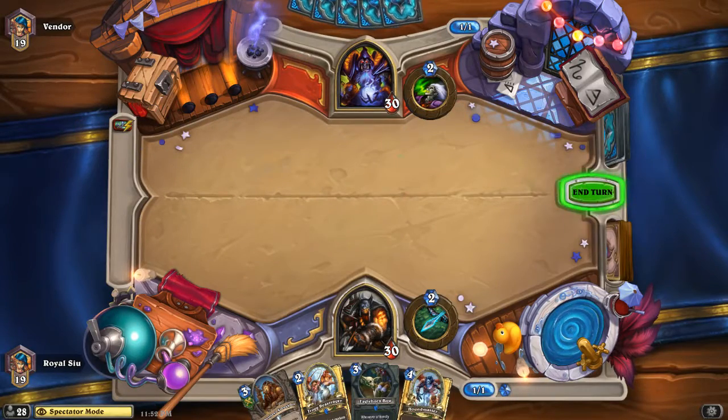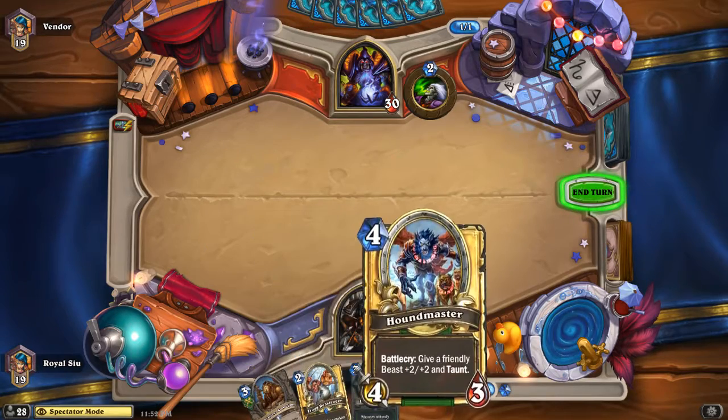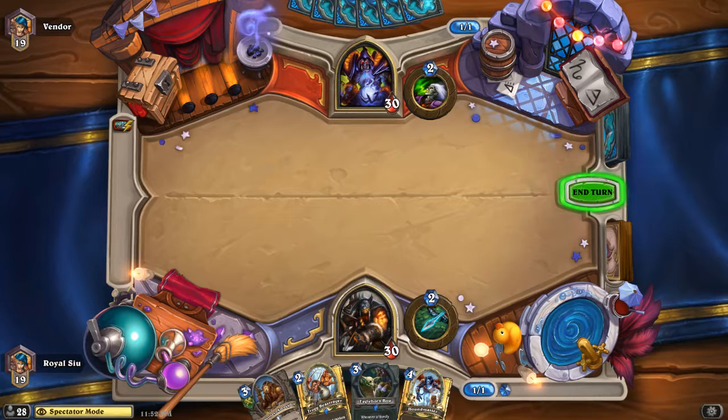We're probably not going to see anything too special. Looks like we're going to be seeing a hand buff hunter out of my friend Royal here, and we don't know what the warlock is going to be. It's most likely going to be a Renolock — even at rank 19 you do see Renolocks with a good bunch of cards. Would be surprised if it's a discard lock, but you never know — it's a very cheap deck to make.